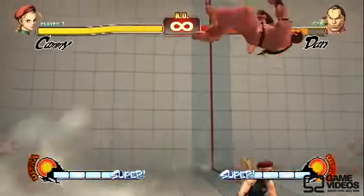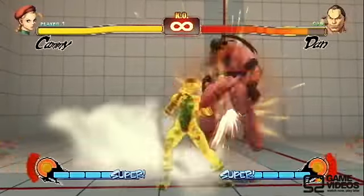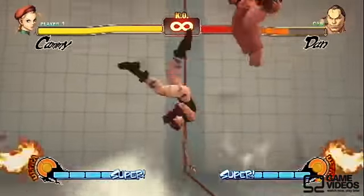Next up is her Focus Attack Dash Cancel combos. First one is Cannon Spike, Focus Attack, Dash, Cancel into a Cannon Spike. This does really good damage for what it's worth.